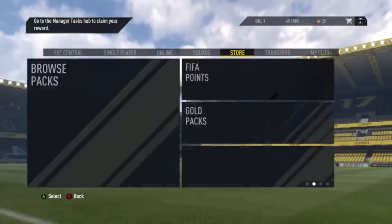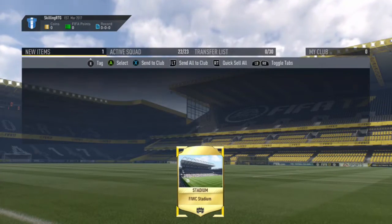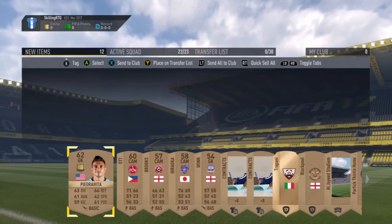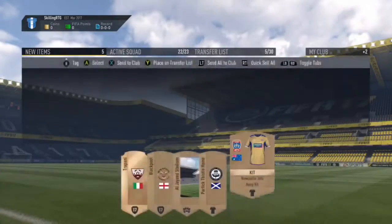So we go and complete another manager task. Go to the store and I forgot to redeem the packs first, so I go and redeem it. We get a stadium I'm going to make active later on. We get a bronze pack before completing that manager task - don't get anybody good in it, and I think this pack was actually tradable. So I send the contracts to my club and then send the players to the transfer list.